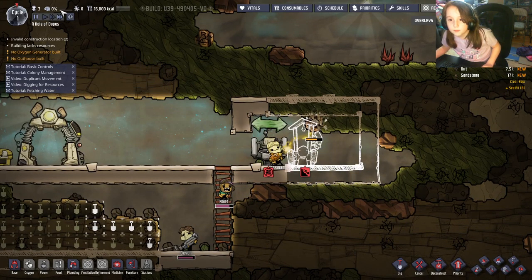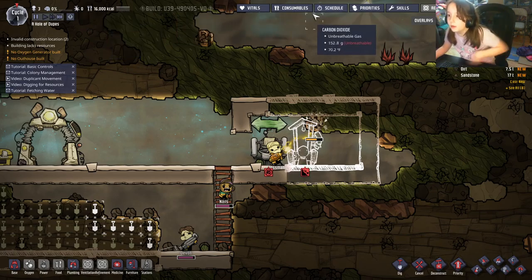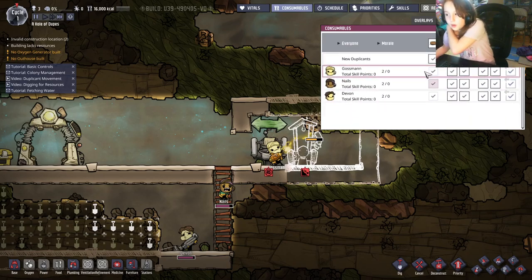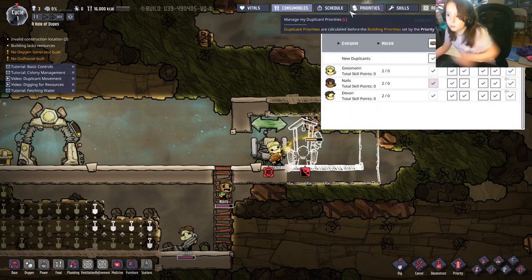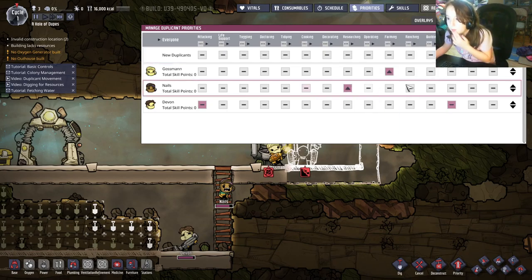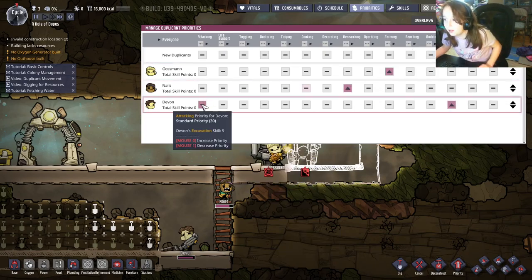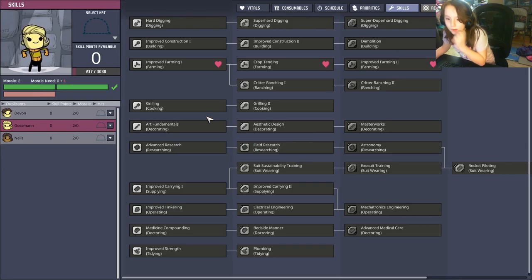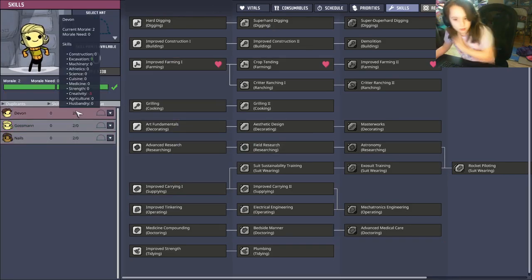Calories are important because duplicates need to eat — this shows what they can eat. For now this is fine; eventually we'll change it. For priorities, put the more purple ones up higher for now because that's the best thing to do right now.